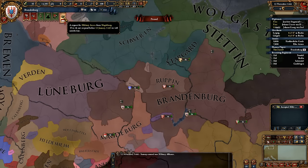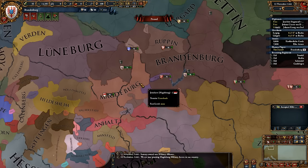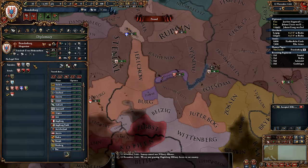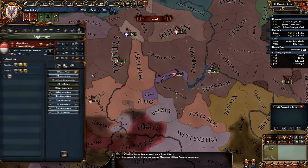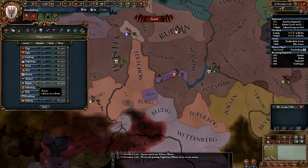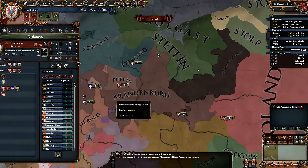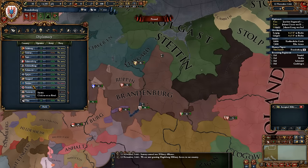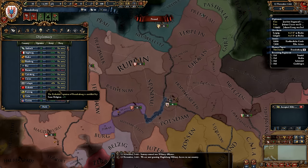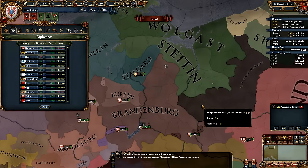Hamburg and Schwerin — Magdeburg wants military access to start with already. Obviously you want access because you want to get your lands together. You desire my provinces — maybe I should be making Magdeburg a rival to start with. Let's just rival Magdeburg. Hamburg and — can I rival some of these miners before I get my cores back off of them? Rupan? Brandenburg? I think maybe I'm a tad too big to rival them.